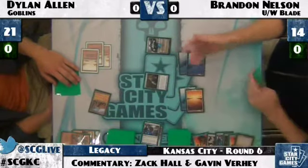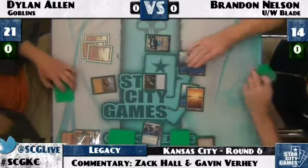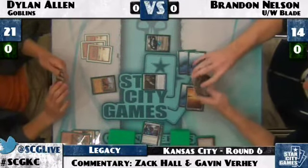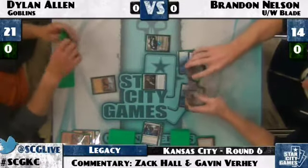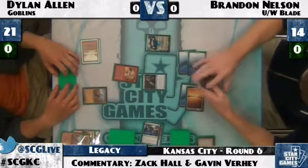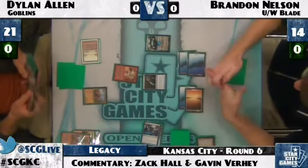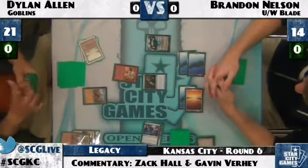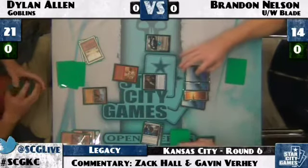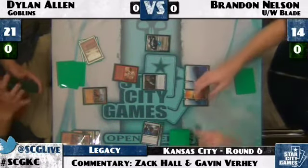Dylan untaps and draws. Brandon makes no attack, wanting to protect Jace. Dylan mulls over his options — he does have Warren Weirding to clear the way. He taps three and plays Goblin Matron. Brandon doesn't Force it, since Goblin Matron isn't really a threatening Goblin and he can't cast whatever she fetches this turn anyway — sometimes you counter the tutor, but here you're forcing Dylan to waste his next turn. It's going to be Goblin Warchief. Brandon will likely Brainstorm again with Jace to get further ahead on cards.